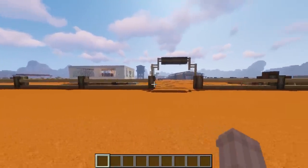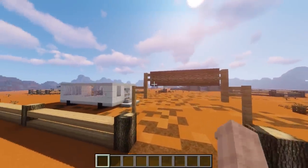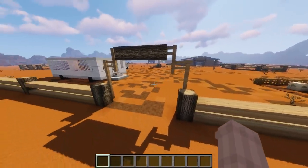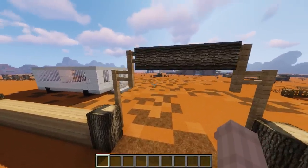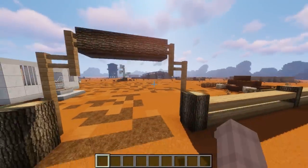So we come to the entrance. This is just a simple wooden entrance. I feel like on the front they'd probably have carved in the name of the ranch, for example. But I don't have the chisels and bits mod which would allow me to do that, so unfortunately we're just going to have to go with a log.